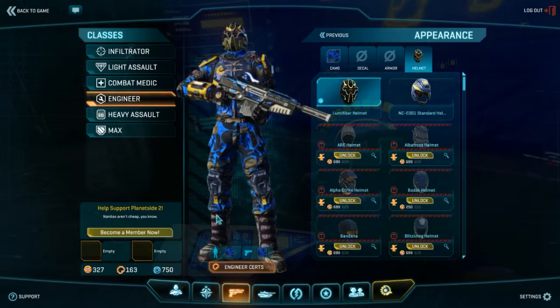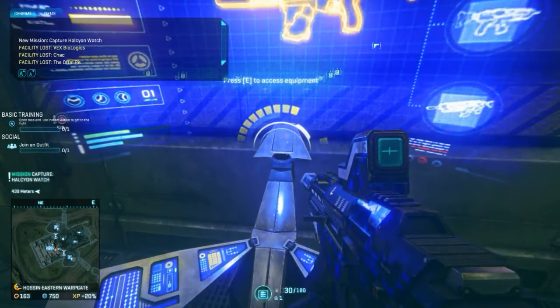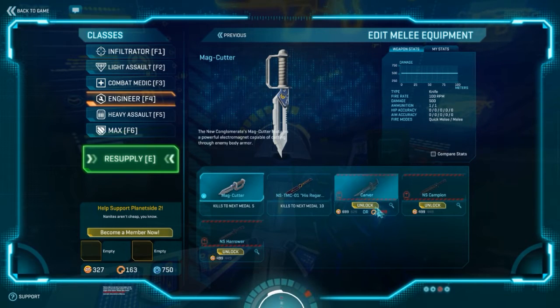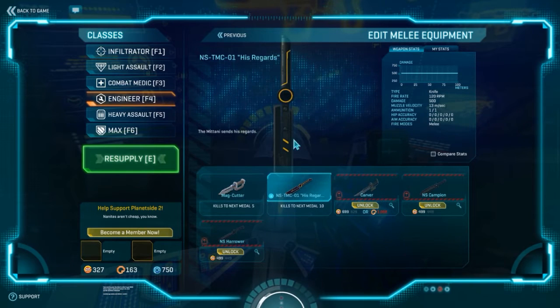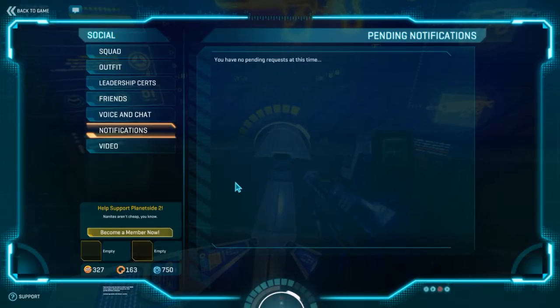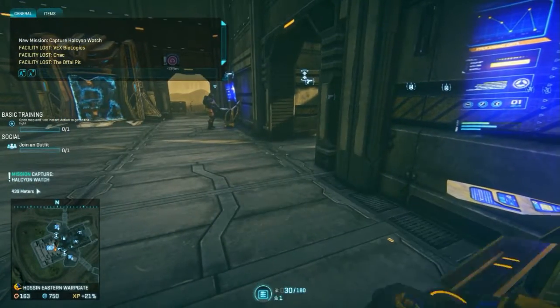It looks intimidating and I quite like it, but it's just a cosmetic change — and that's free. But you're also going to get a weapon. This knife is potentially quite interesting. Most people who haven't spent any certs will just have the standard knife, but you get a new one called the NSTMCO-1. 'His regards' refers to the Mittani, the guy who runs the Imperium in EVE Online — a little nod to him. The reason this knife is interesting is: look at the fire rate on it. Apparently it's a little bit faster than a normal knife, which potentially means you can get more hits in. I've tried it and haven't been able to find much of a discernible difference with the knifing.